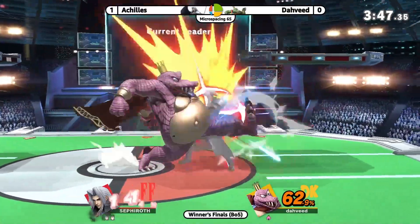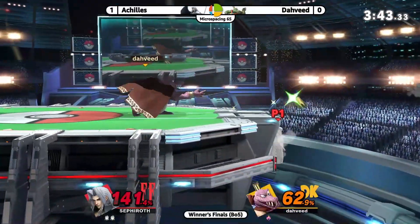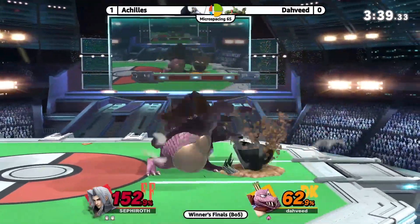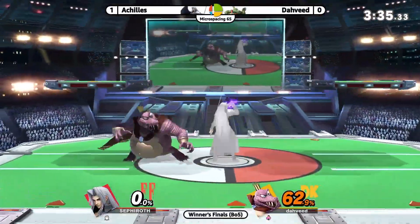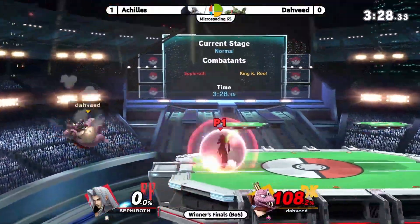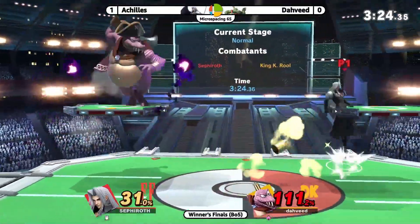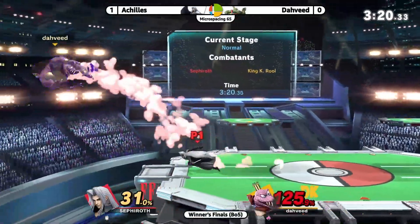Trying to call out something over there — wow, hitting shield from behind. Dahveed's not gonna be able to get quite as big of a punish because of it, and Achilles is gonna hold on to the stock. But there's the grab, down throw, up tilt — yep, that's gonna be it. Dahveed really bringing this back; he was a whole stock behind.